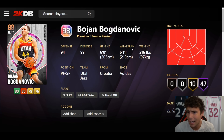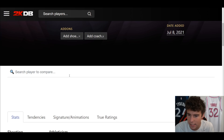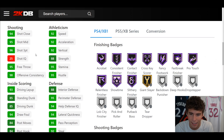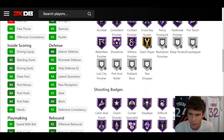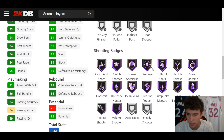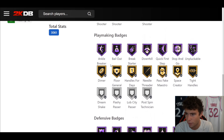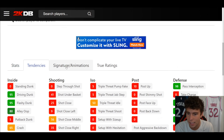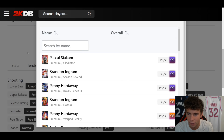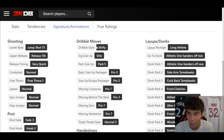Bojan Bogdanovic up next: 6'8", 6'11" wingspan, hot spots from everywhere, 47 out of fame badges, 10 on gold. I wish he had shooting guard eligibility — 6'8" at the small forward position still isn't bad. 96 three-ball, 85 driving dunk, 91 two-ball, 86 ball handle, 92 speed/acceleration, 94 lateral quickness. Hall of Fame Showtime. Shooting wise: literally perfect. Playmaking wise: perfect. Defensively: very solid.